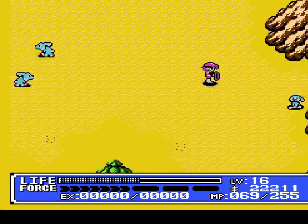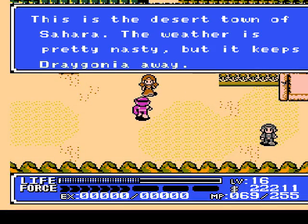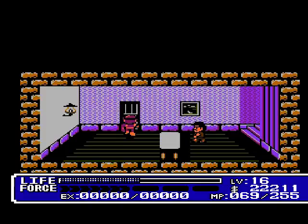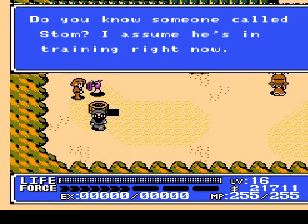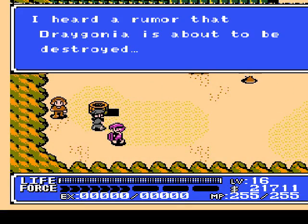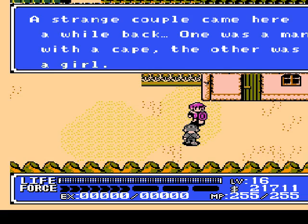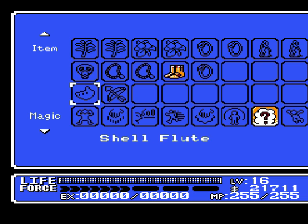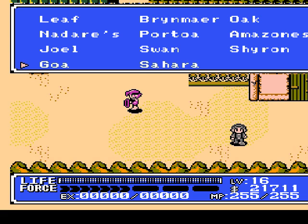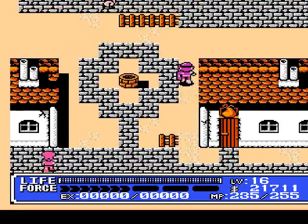Now let me see what we do — I think we go down here into this town. This is the desert town of Sahara. The weather's pretty nasty but it keeps Dragonia away. Let's heal up. We talk to NPCs — one asks about Stom, another says 'I heard a rumor that Dragonia is about to be destroyed,' and a third mentions a strange couple came through — a man with a cape and a girl. Now what we gotta do is teleport. We gotta go back to Goa — there's just a couple other things we need to do.